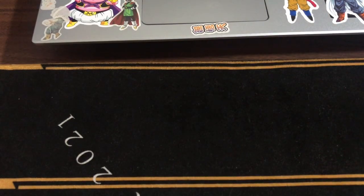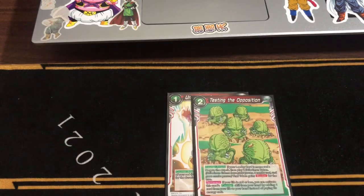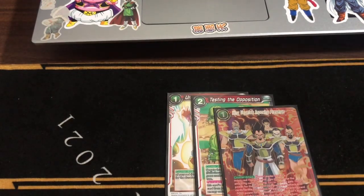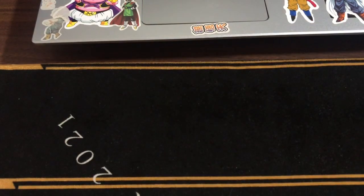Next, we have the one-of Unending Awakening — it's a senso beam in the gate. It texts the opposition for a free blocker. And then we have the one-of King Vegeta Imposing Presence — anything that your opponent taxes, it gets minus 5K for the battle and for the turn.